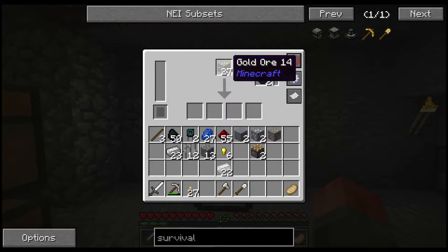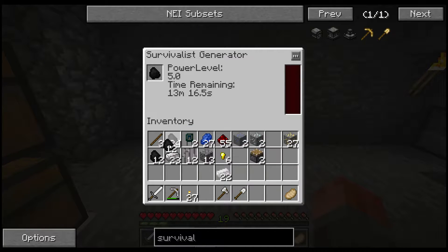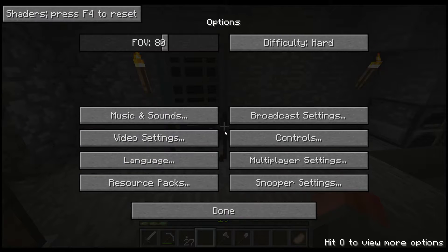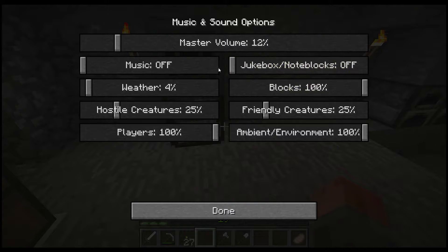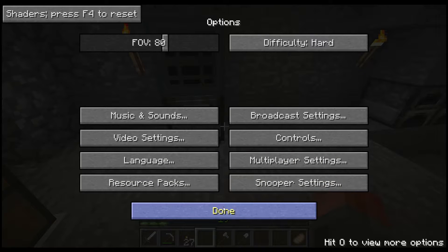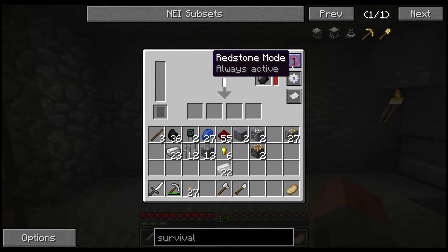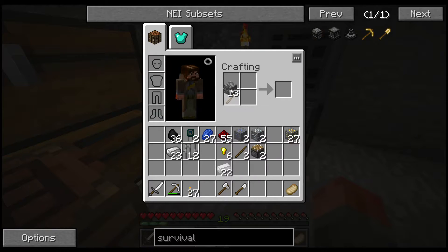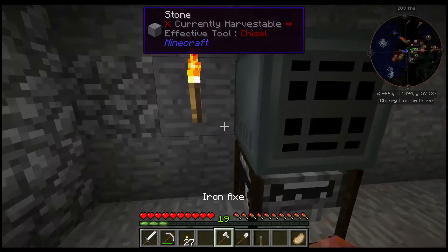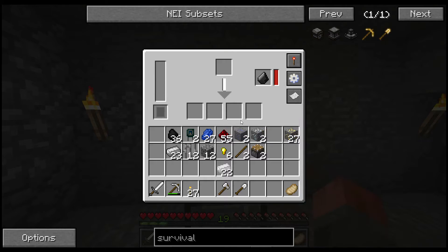If I want to put gold ore in there, it will crunch the gold. Let's just start with the iron. In order to do that I need to put some fuel in that. So as you can see, it's started processing - it's always active. This will be set up here. You can change this to be active with signal, which is probably what I normally want. To do that, just create a lever - pop it on the side and turn it on when you want it to be working.